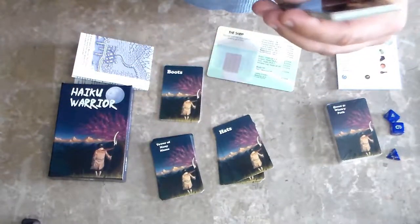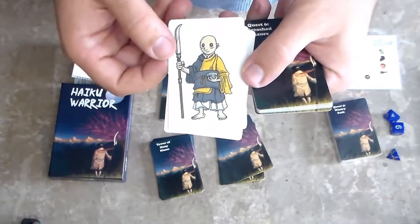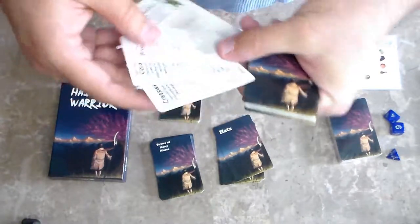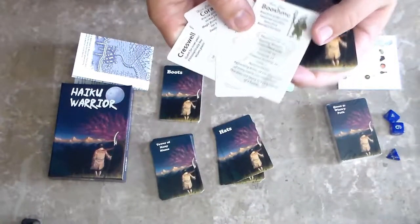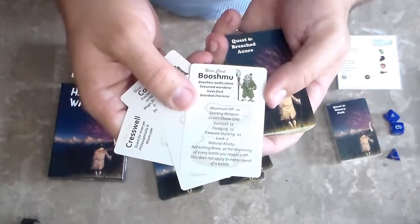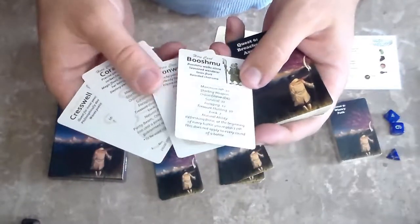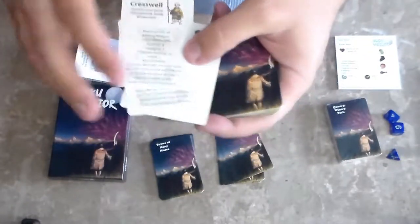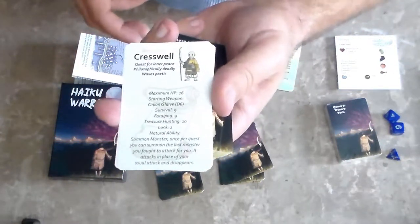These are your character cards here — kind of looks like Avatar, which my son's been watching quite a bit lately, pretty good show. These are the hero cards; they each have a name, max hit points, starting weapon, survival, and different ratings, as well as natural abilities. I'll go into more details on these whenever I do the review or playthrough video.